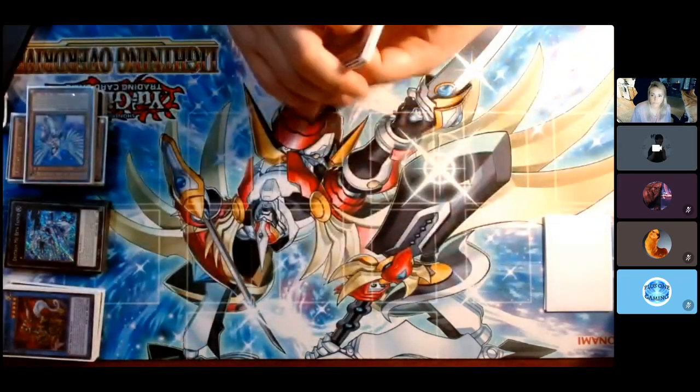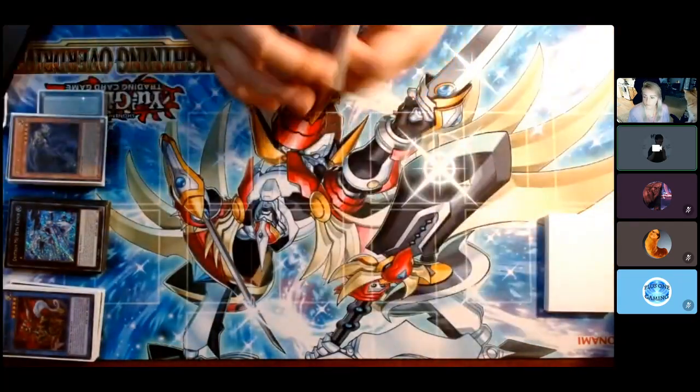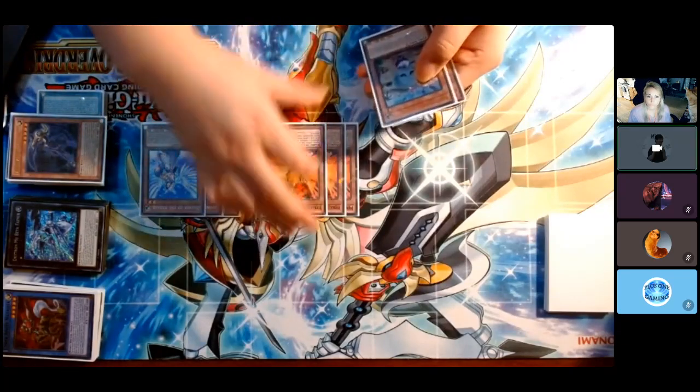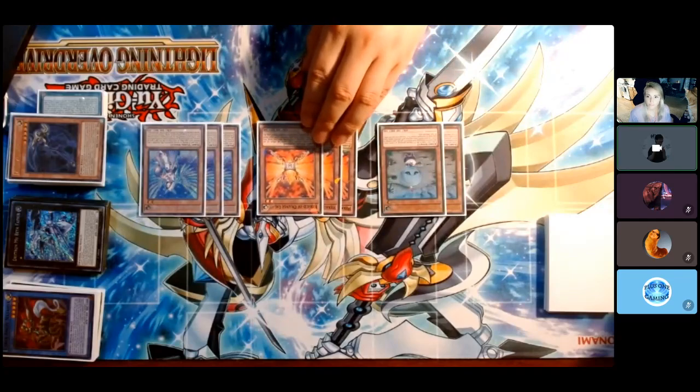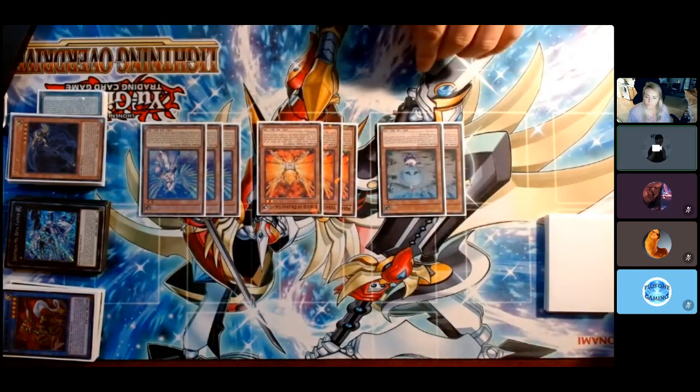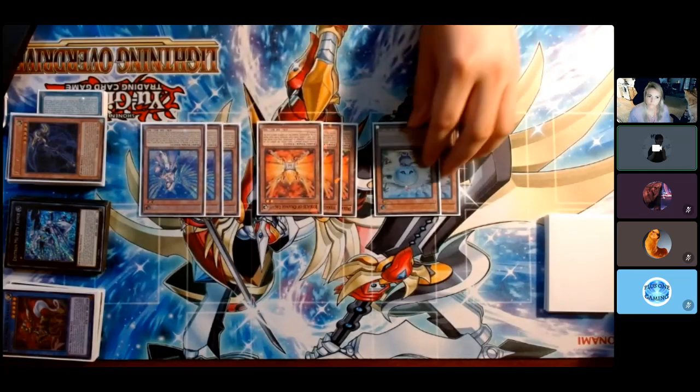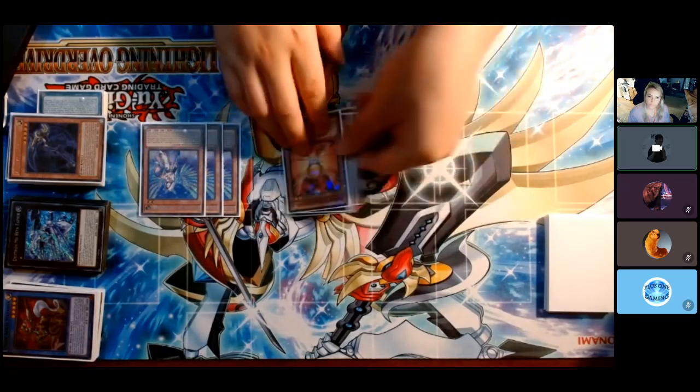For the fairies, there's 3 Diviner, 3 Orange Light, and 2 Ava. The fairy lineup is also just standard — pretty much self-explanatory. All the Draytron players are just playing the same thing.